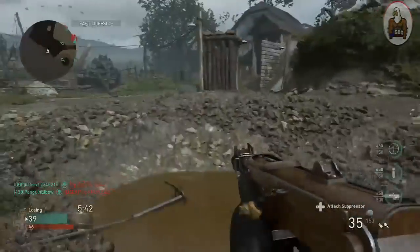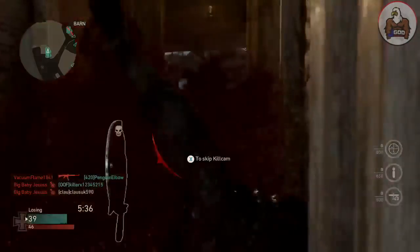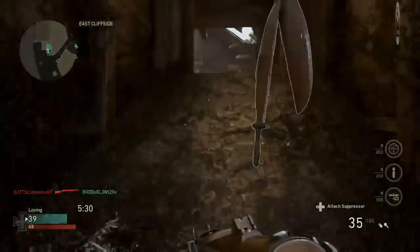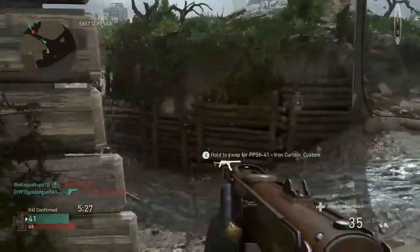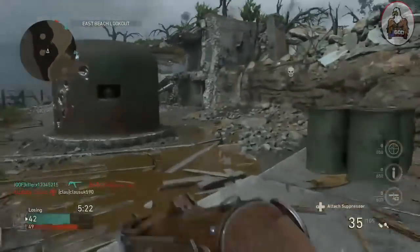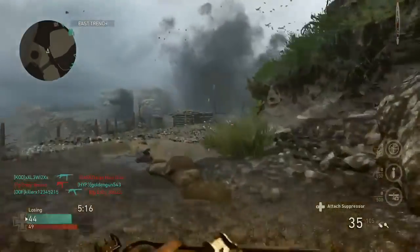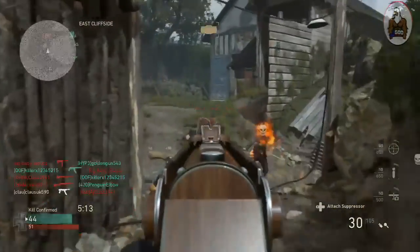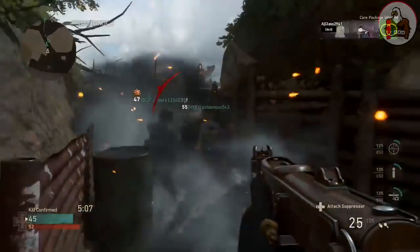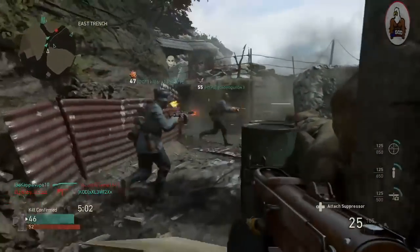You can see right there above their ammo it says 'attach suppressor.' This is the entire match — they did not equip the suppressor once. Basically they wasted an attachment for the entire match. It's fine if you want to take it on and off situationally, or leave it on the entire time, but it's not fine to equip it and never use it — that's a wasted attachment. So I would easily just swap that out for extended mags, and then they'd have a class setup with grip and rapid fire, which is good. Or they could swap out rapid fire for advanced rifling depending on the map.